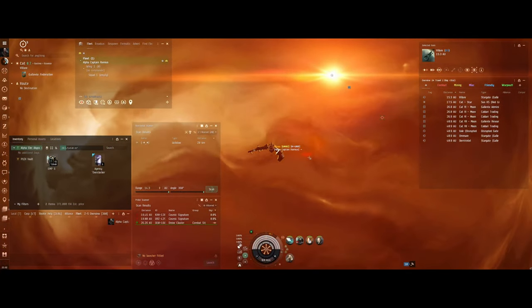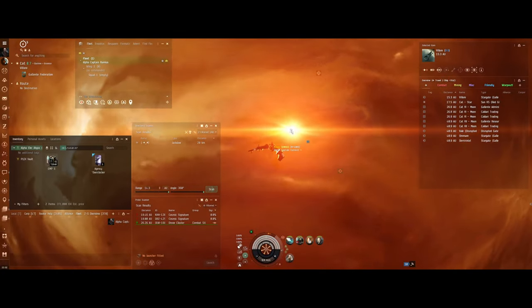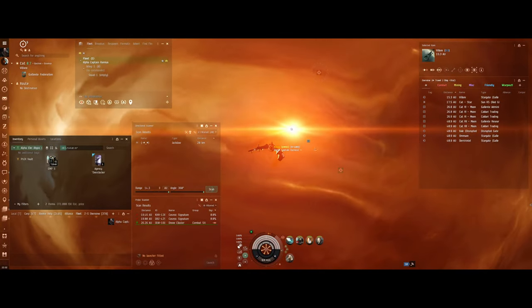Hey everybody, this is Alpha Captain Ramius, and today we're going to take a look at a Tranquil Electrical Abyssal Run to see what we can learn from it.